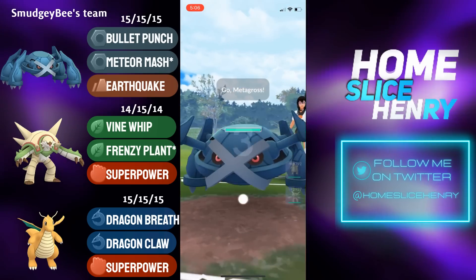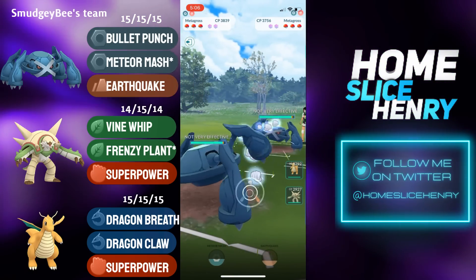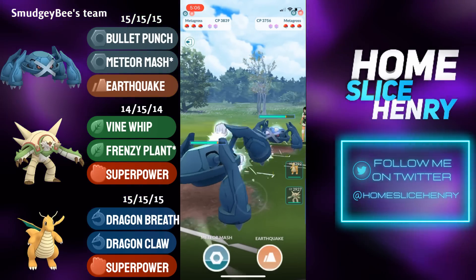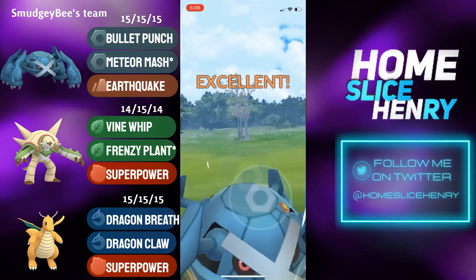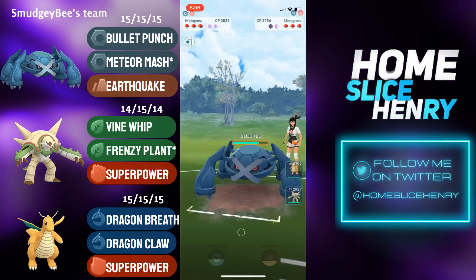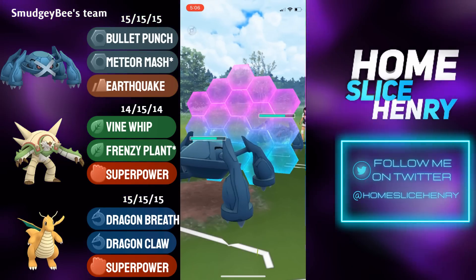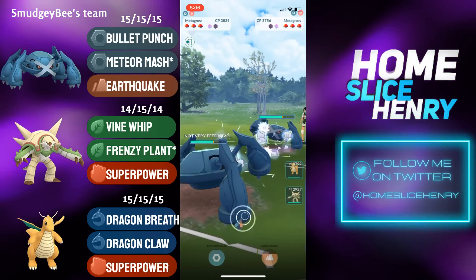Hopping into the first match, leading into the Metagross mirror. This can often be a bit of a tricky mirror match, as it can end up being very bait-dependent. Farming up quite a bit of energy here and going for the Meteor Mash bait on the CMP tie. This Metagross is best-buddied, so it is going to be winning CMP over the opponent's, and the bait is able to grab a shield. The opponent commits the shield and full-sends the Earthquake — that is a massive shield.